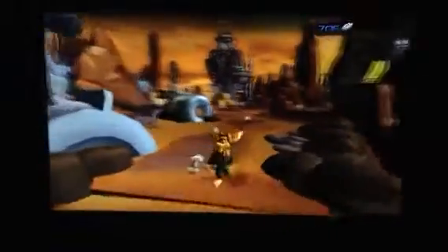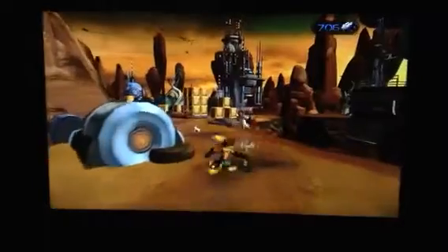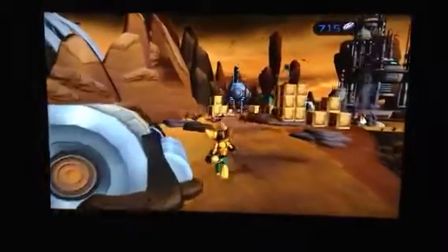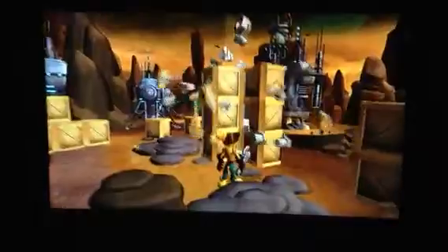That's the health crate, and we are all filled up with health, so we don't need the nanotech. By the way, the character we are playing right now is Ratchet — they consider him a lombax. And as I was saying, you use R1 plus square to throw your wrench.